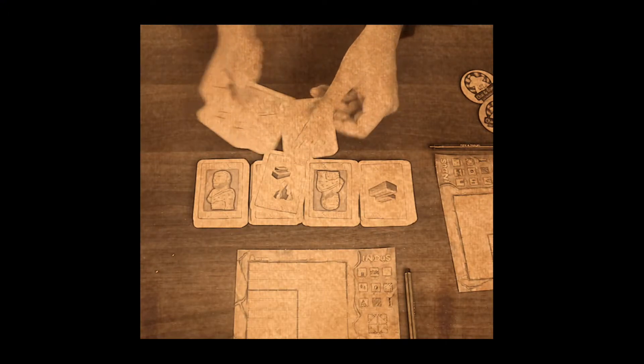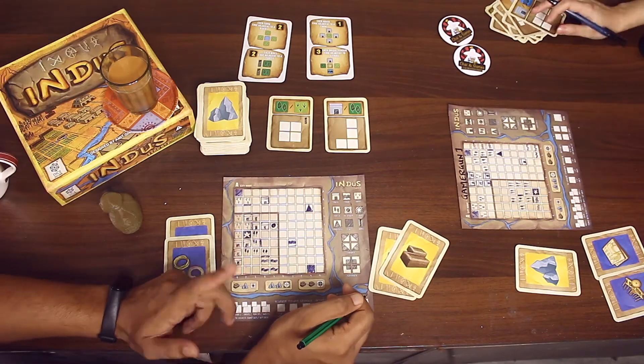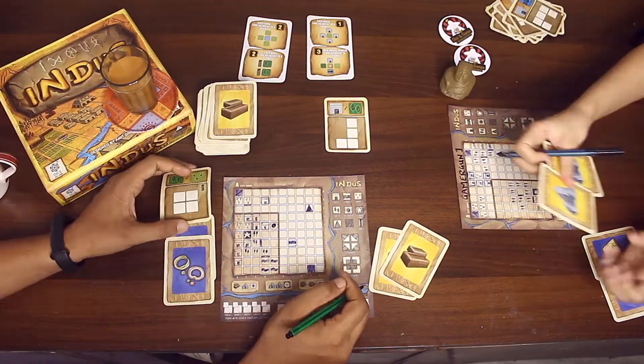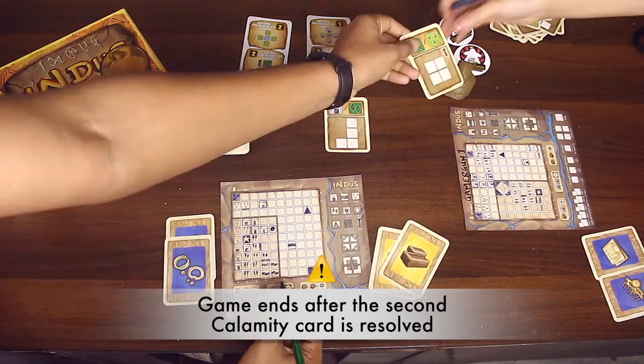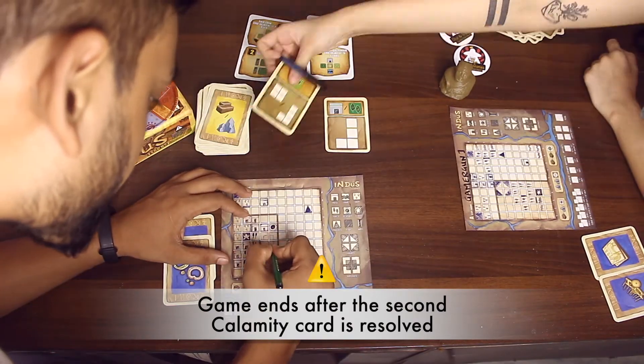During setup we inserted two calamity cards in the deck. Players continue playing until they reveal the second calamity card in the game. Once players reveal and resolve the second card, players move on to scoring their cities.